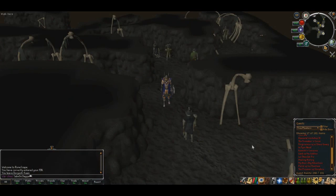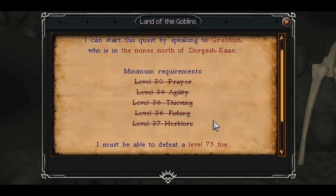How's it going people? Simon Slapper here and this is Land of Goblins, which is actually one of the prerequisites to get an Infernal add. Quest requirements: you need 30 Prayer, 36 Agility, 36 Thieving, 36 Fishing, and 37 Herblore.